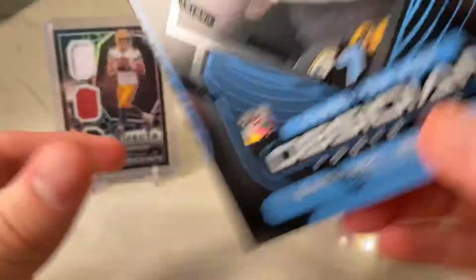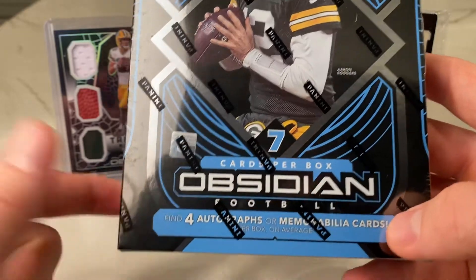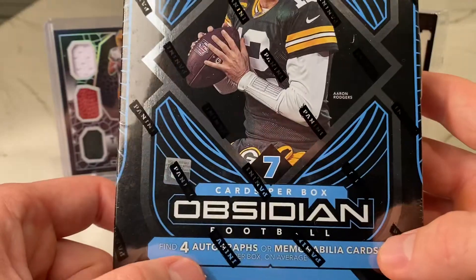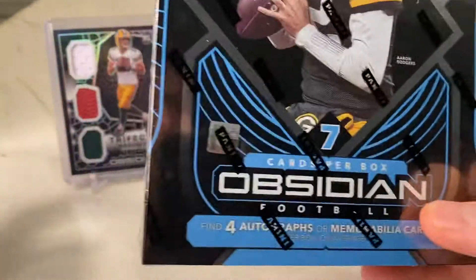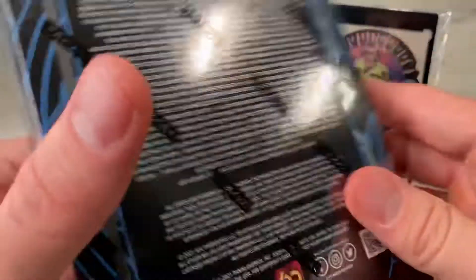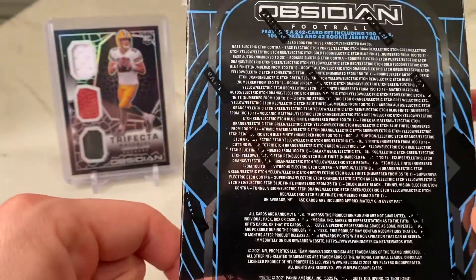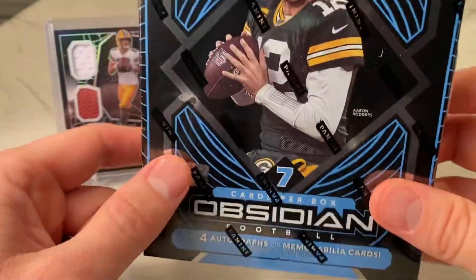It is release day for 2021 Obsidian Football. This is one of those one-packers, seven cards per box. You get four autographs or memorabilia cards. I think one you get one RPA, then maybe one other good autograph and two relic cards, or maybe two lesser-known player autographs and one relic card. And then you get a variety of parallels — gold flood parallels numbered to 10, and then orange, purple, green, yellow, electric etch. I haven't looked at the checklist too much.